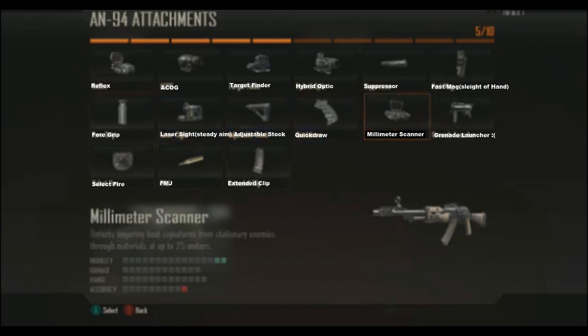Here are a few of the attachments that I saw — hopefully you can read that stuff pretty clearly; when I was editing it looked really good. Fast Mags replaces Sleight of Hand in this game. There's Quickdraw, Adjustable Stock — I'm not sure what all this stuff does. I know the Laser Sight decreases hip spread. FMJ is coming back, Extended Clip is now Extended Mags. They have the grenade launcher unfortunately. They have Reflex, ACOG, all that good stuff.